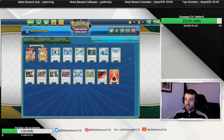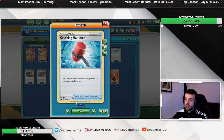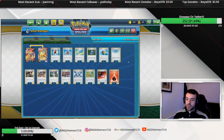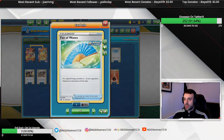In best-of-one or best-of-three format we play Crushing Hammers to control the energy distribution from our opponent. We play Evolution Incense because we want to see our Victini VMAX. Fan of Waves is an interesting tech I played for the tournament.